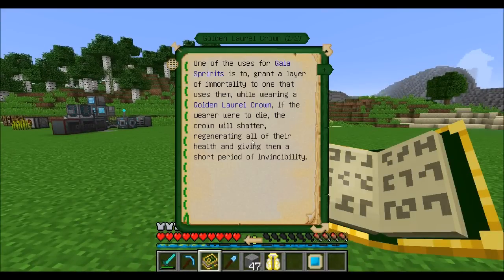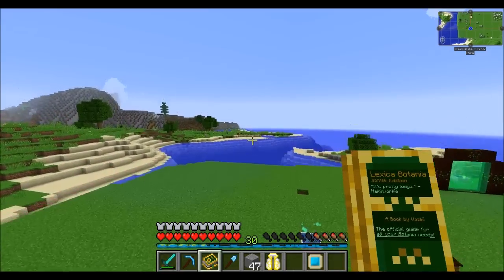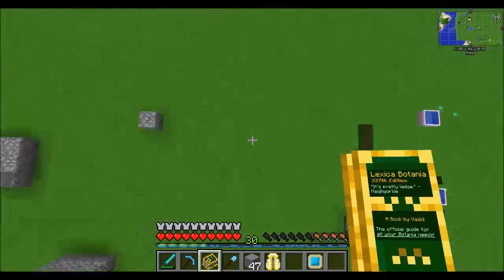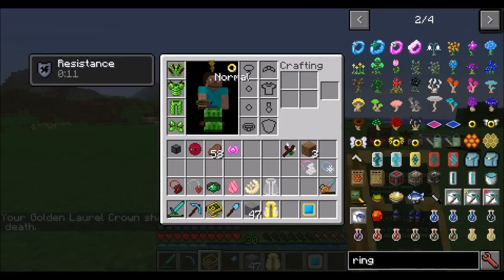The golden laurel crown basically prevents you from dying once. Flying way up and falling — the golden laurel crown shatters and saves you from death. It gives you a resistance buff, refills your health, and basically prevents your death once but destroys the crown in the process.